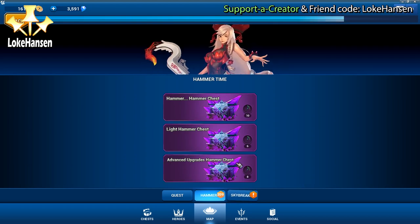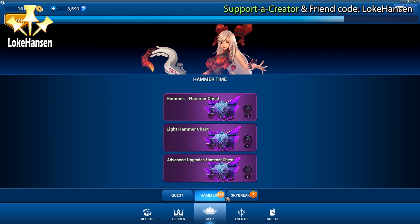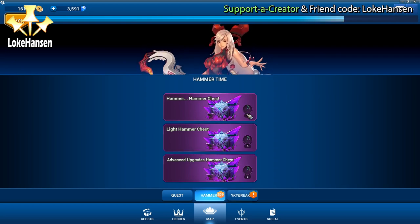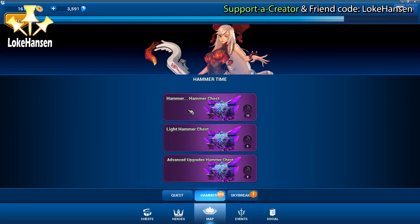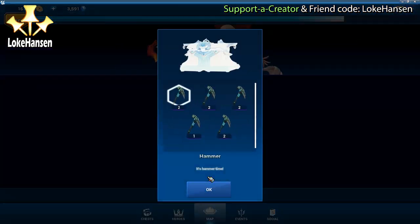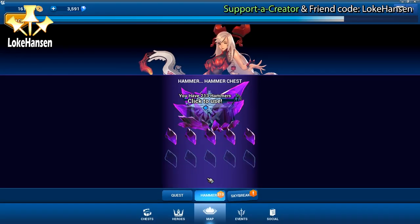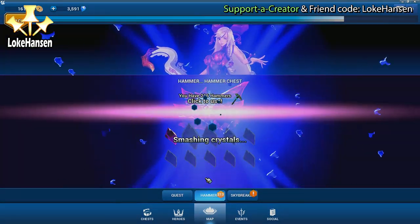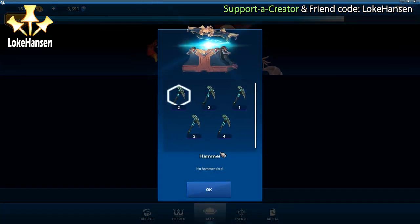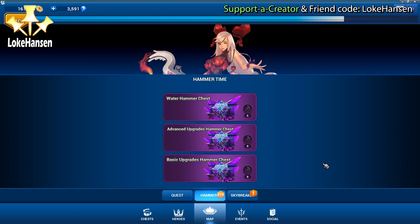Look at this - we have the advanced upgrades I like but we also have a hammer hammer chest. The hammer hammer chest gives you one to two hammers for every crystal in the chest. So whenever you see a hammer hammer chest, you will always have more hammers after bashing it open than you had when you started. And note that every time you break one of these crystals in a chest, you spend one hammer.